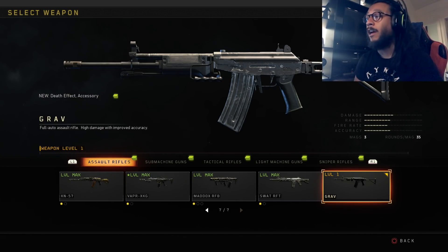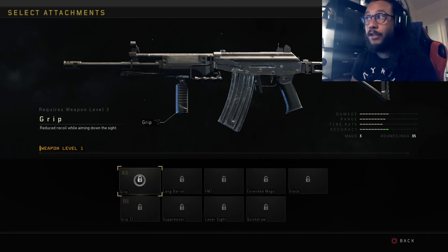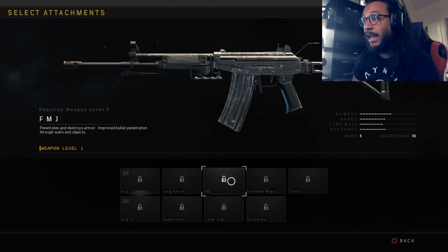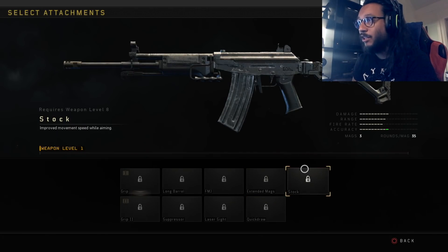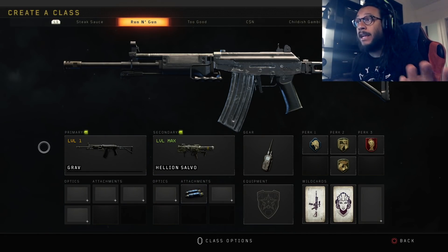This weapon was available in Blackout for the longest time. In multiplayer, for optics you can run a Reflex, a Recon sight, or a Thermal. For attachments there's Grip 1 and Grip 2, Long Barrel, Suppressor, FMJ, Laser Sight, Extended Magazines, Quick Draw, and Stock. This weapon has a lot of great attachments.